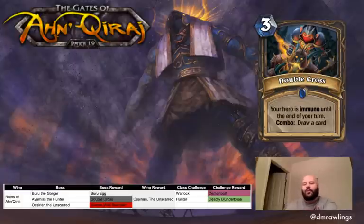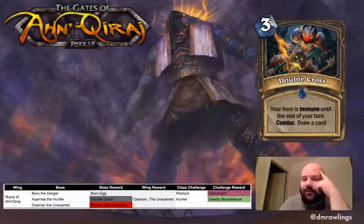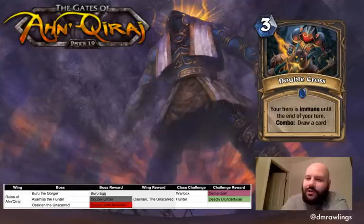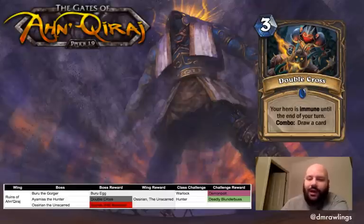You get Double Cross, a Rogue spell for 3 mana. Your hero is immune until the end of your turn, with a combo effect to draw a card. This is an attempt to help Rogue preserve its health while using its weapon to clear enemies. Immunity until end of turn is distinct from immune while attacking — for example, you could use your weapon to take out Dr. Boom, then use Blade Flurry to knock out his minions, and still absorb bomb damage while being immune. That's why it justifies the 3-mana cost with the combo draw-a-card ability.